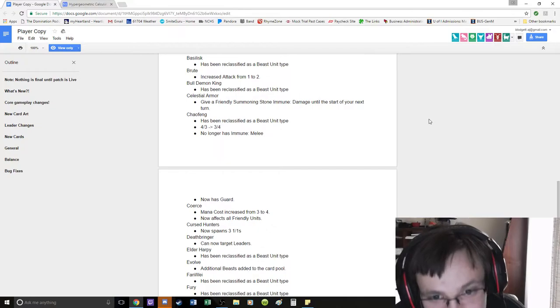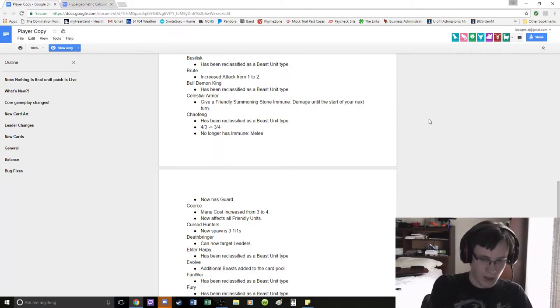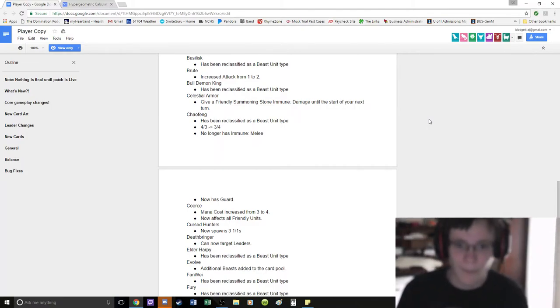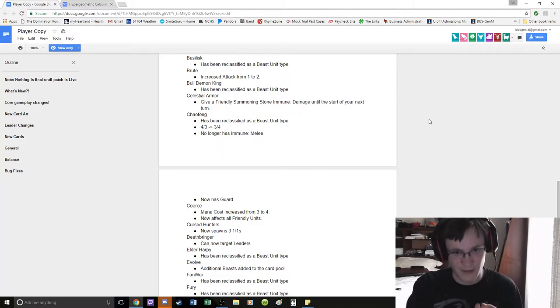Chaofang has been reclassified as a Beast-type unit, is now a 3-4, no longer has Immune Melee, and now has Guard. Guard has changed so that it only affects Stones and Leaders. Is Chaofang good enough to play? Probably not. The question is whether Guard plus Beast unit type is worth 1 mana, because Doom Speaker is a 3-mana 3-4 and Chaofang is a 4-mana 3-4. Is Guard worth 1 mana?